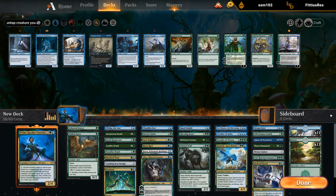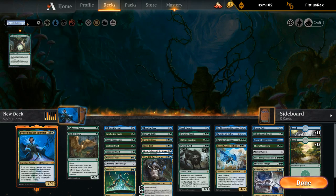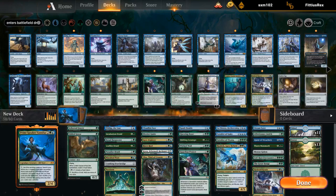Great Henge is probably good enough too since it's on enter-the-battlefield and not on cast. Guardian Project is the four-mana enchantment — whenever a non-token creature enters the battlefield, draw a card. This seems quite good in our deck where we're searching up multiple creatures in the same turn.